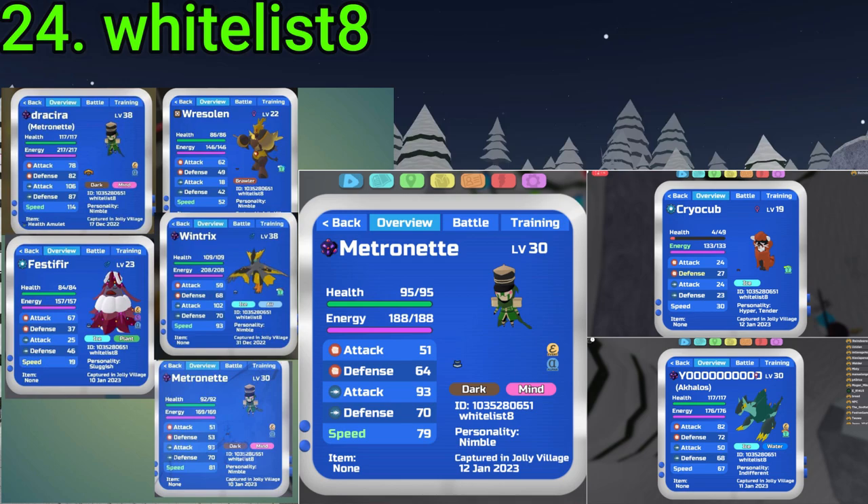24 goes to Whitelist 8. They've gotten quite a bit: three Alpha Metros, a Gamma Reso from Vary, Gamma Akalos, Gamma Cryo Cub, a GSA Festifer which came from Kratol, and a Gamma Windtrix which came from Snail. All of these are pretty good finds. Very nice, fam.